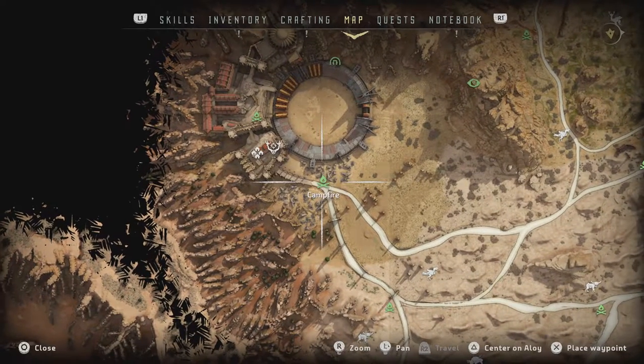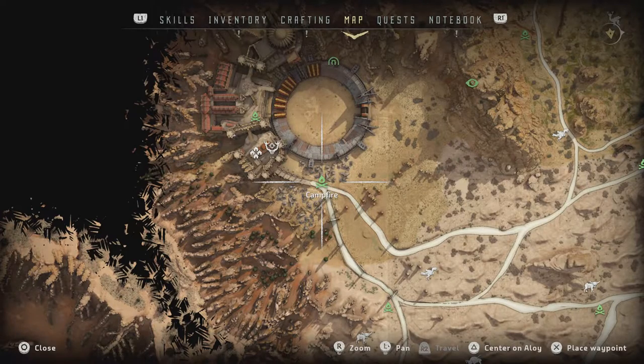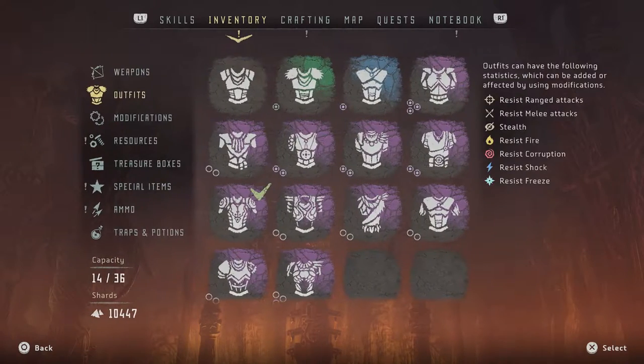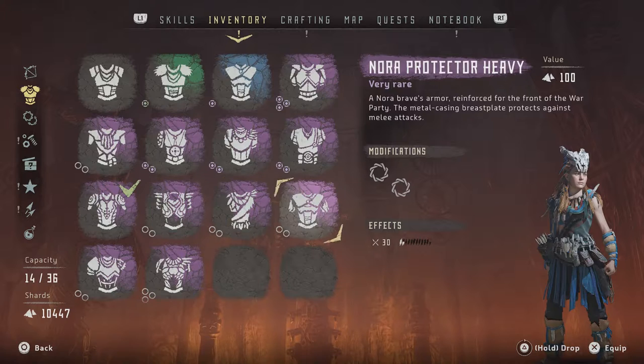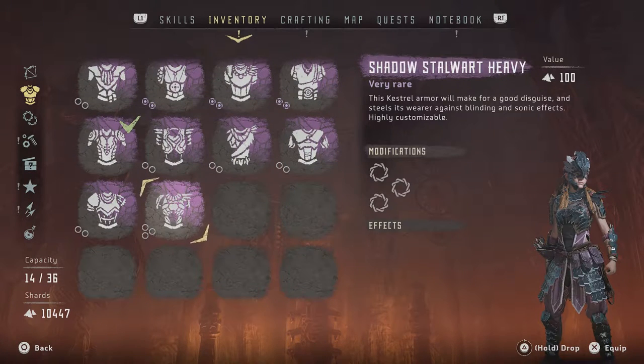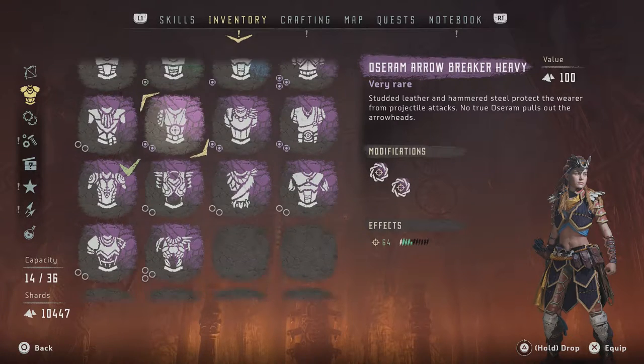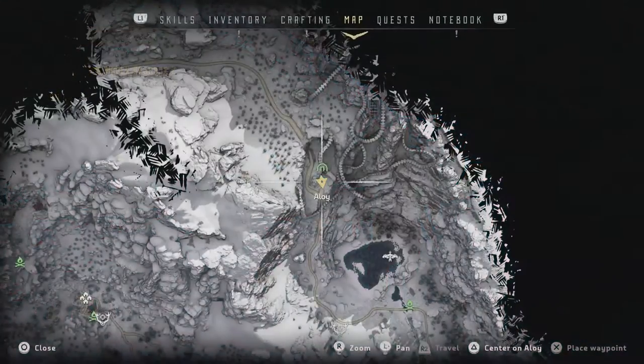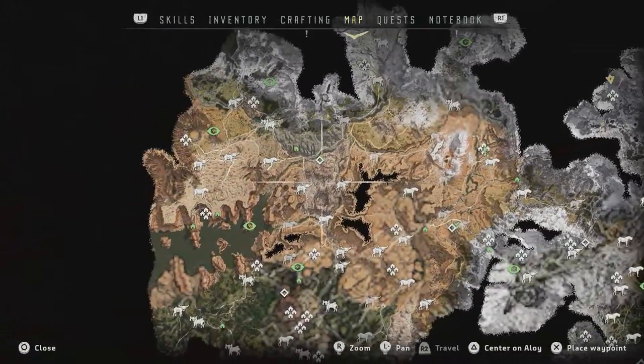The stranded shackles are here. You have to travel to Sunfall or the campfire here, but you can't travel there without a specific outfit. The outfit you need is the Shadow Stalwart Heavy — you can get a green or blue one, but I have the purple version. I bought it from the store.